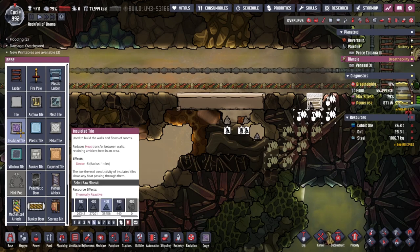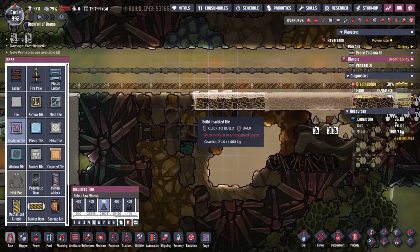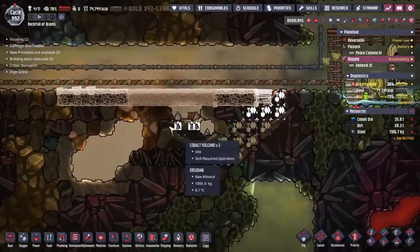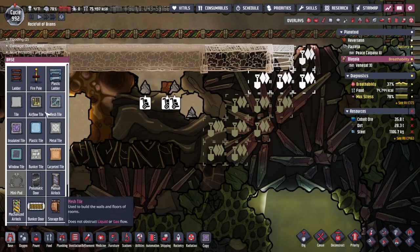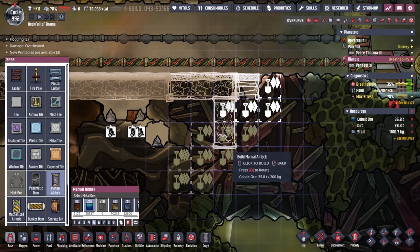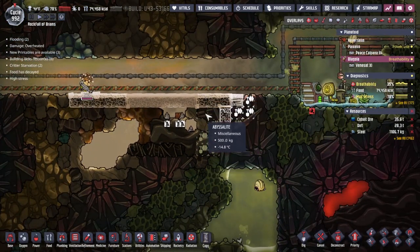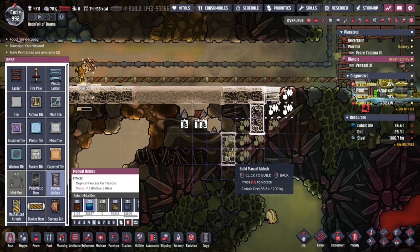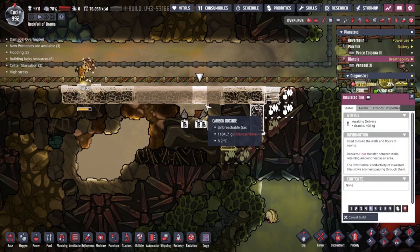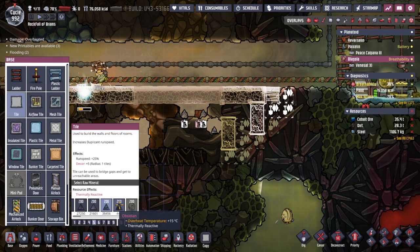One of the first things I'm going to do is get some granite because it makes my duplicants feel good. We're just going to insulate this floor here because whilst it can get nice and hot underneath, I do not want it to get nice and hot up here, so we're going to have an insulated floor. I think I'm going to put a manual airlock just here, a line of wall in the way, which we're then going to run a whole bunch of pipe through and chill down that door. Let's put down another door right here, and then we can use regular tile. I would normally use obsidian because it's thermally reactive — we can warm it up and chill it down pretty quickly.